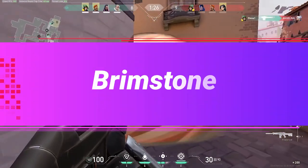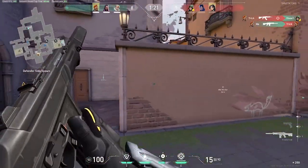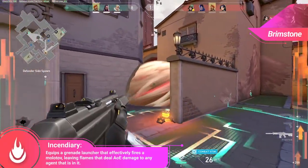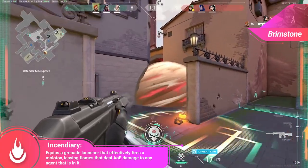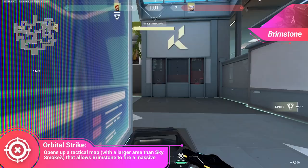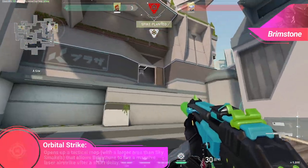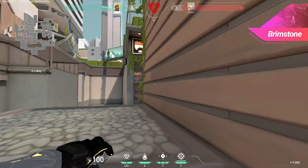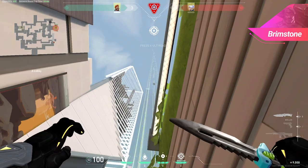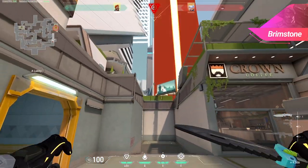For Brimstone, I have one huge tip I'm honestly not even seeing in Radiant or Immortal games most of the time: combining a molly lineup with your ultimate. Currently Brimstone's ultimate lasts for 4 full seconds, his incendiary charge lasts for 8.3 seconds, and with a 7 second defuse timer, that's a full 19 seconds it will take before the enemy is actually able to defuse the bomb. I see a ton of people that don't use this combination — maybe they don't know any lineups, or maybe they just don't know it exists.